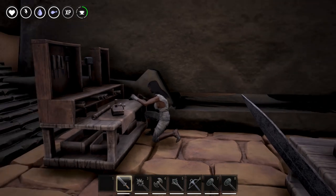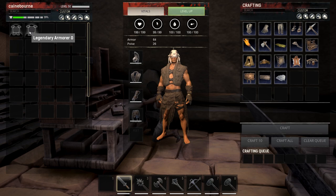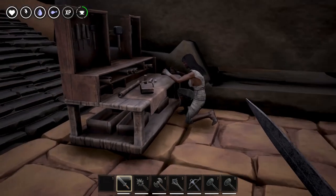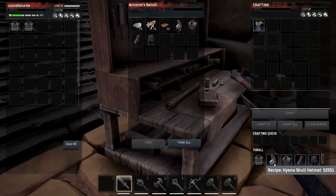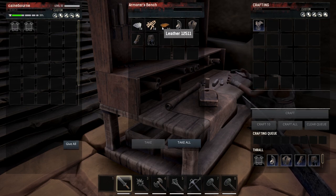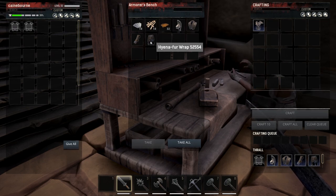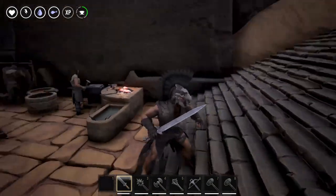More importantly, people are going to want to know how to make it. The first thing you're going to need is to find a level 3 or a legendary armorer, and it has to be from the Dogs faction. I will show you where you can get those in just a moment. Once you have one of those — as I have equipped on this bench, the legendary armorer — you can make the Hyena Skull Helmet, Hyena Fur Chestpiece, Hyena Fur Gloves, and Hyena Fur Wrap. All you need is some silk, bone, and leather, and you can craft yourself all of the pieces.